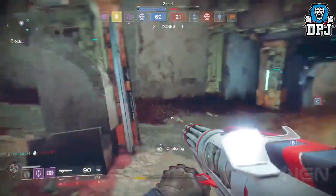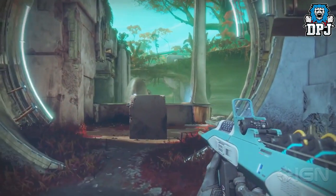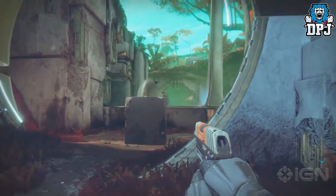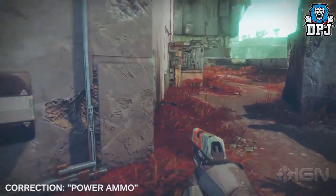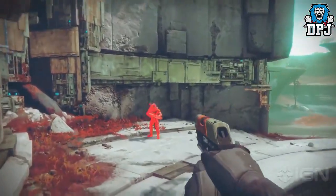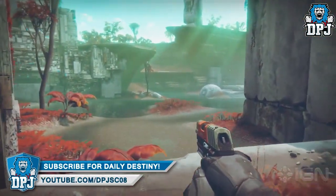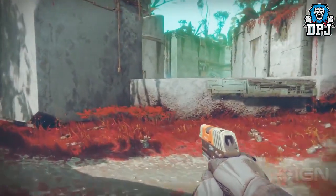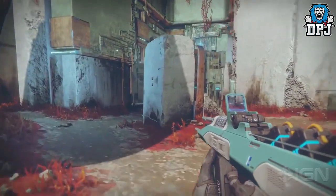Before I wrap up, in a video where IGN showcased a tour of the new Crucible map Endless Veil, we saw a guardian shooting a sidearm and what scared me was that it sounded like Luck in the Chamber proc'd when he shot it. You're going to see a lot of people vying for map control — think about that: Luck in the Chamber on sidearms. The sound we heard could be something else, but I'm trying to convince myself it's not Luck in the Chamber on sidearms and I'm failing really badly. Bungie, what are you thinking?